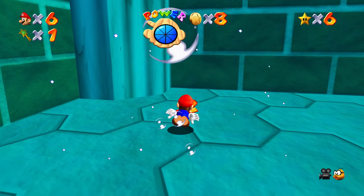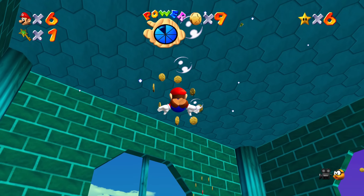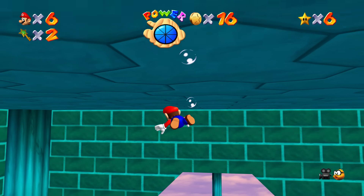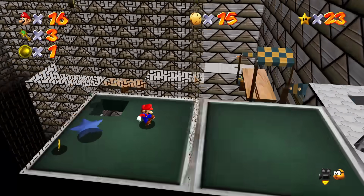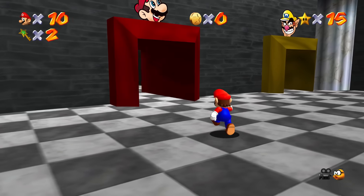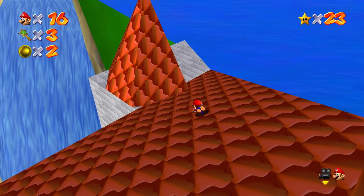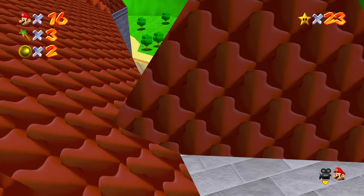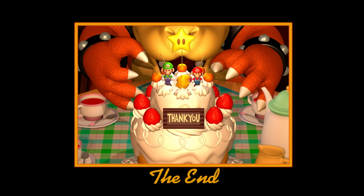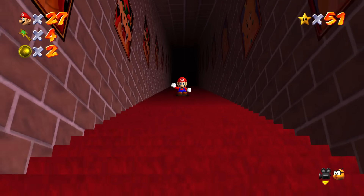I'd be remiss if I didn't point out that the fan-made PC port of Super Mario 64, at least the way I had it configured, contained some new gameplay features, like collectible keys and big coins. It also adds Wario and Luigi as playable characters. It allows you to play the game at 60fps for the first time ever, and they brought back Blarg from the beta version. There was also a new end screen where Bowser is shown stealing the cake — maybe that's the bad ending you get when you use the BLJ.